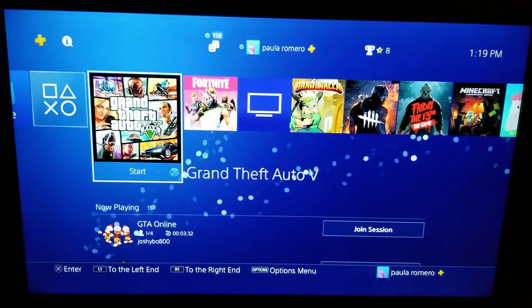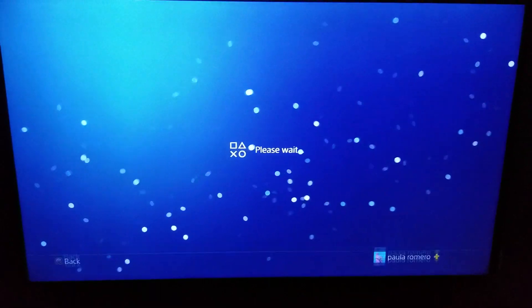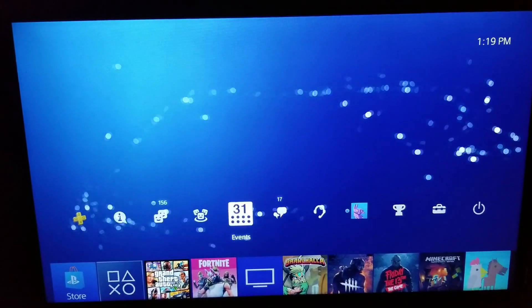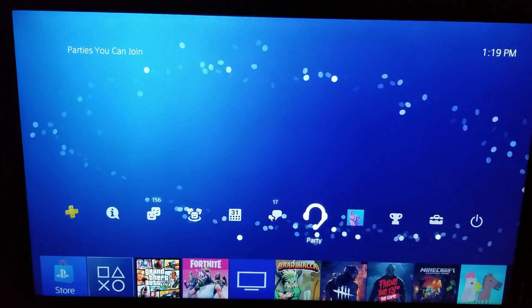All you have to do is go up to your profile and click your profile, then go back out. It should say that your friends are online, and when it says your friends are online, that means that your PlayStation Network signing is back.